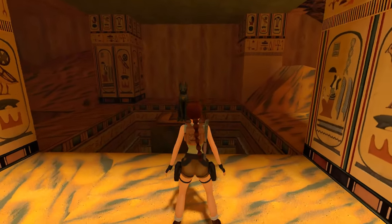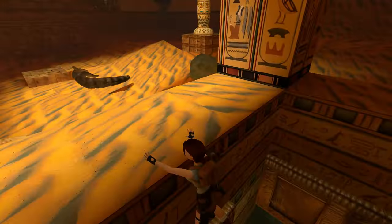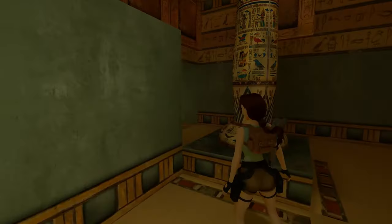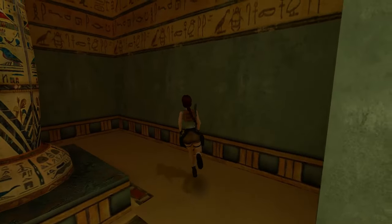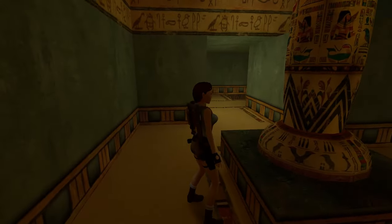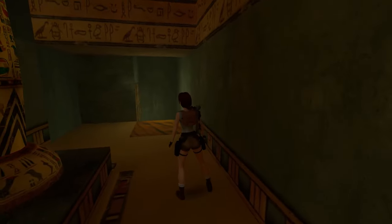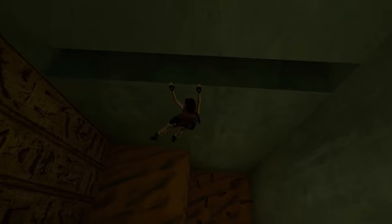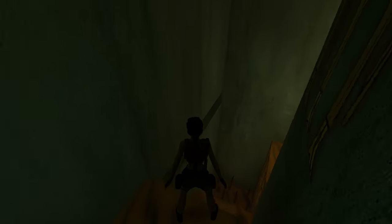Entering the Temple of the Cat — which by the way is not the entire scope of it. You have two ways to go: one to continue, and one for a pointless lethal trap. Of course I'm going to show you the pointless lethal trap because Lara's an adrenaline junkie. I actually didn't expect her to start sliding backwards, but I improvised and it worked.